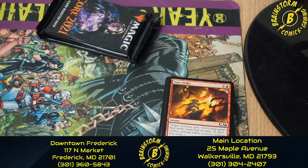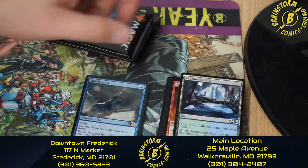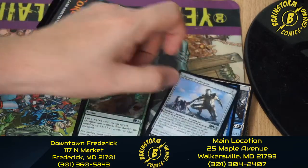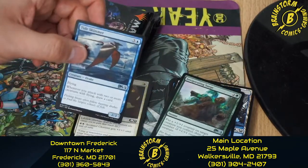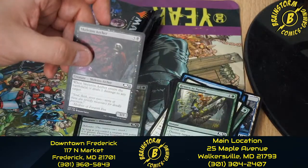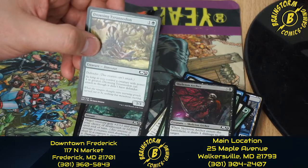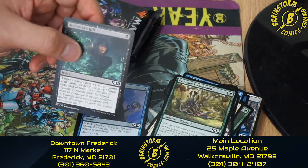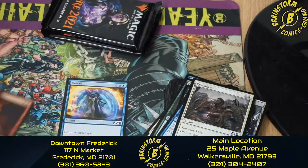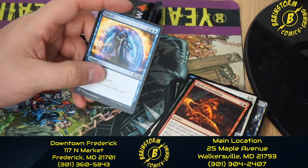We're halfway through our final pre-release kit. Pack four: Thornwood Falls, a Foil Shackle Geist, Temple of Epiphany, Chrome Replicator, Invigorating Surge, Tide Skimmer, Anointed Chorister, Return to Nature, Skeleton Archer, Drowsing Pteranodon, Alchemist Gift, Opt, Revitalize, Thrill of Possibility, and Cancel.